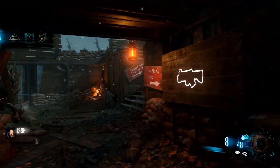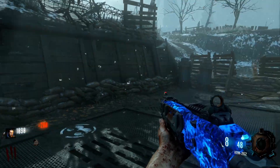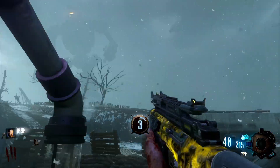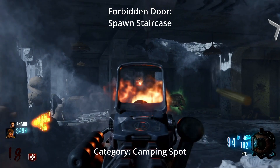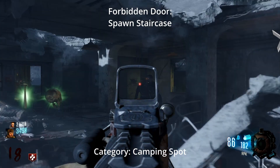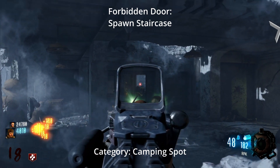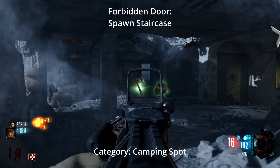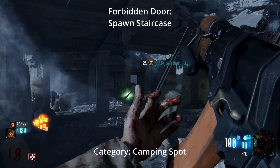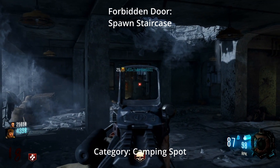Let's point out every single forbidden door across all Call of Duties from World at War to Black Ops 2. Starting off with Nacht, you're not supposed to open the staircase in the spawn room because it creates a good camping spot right next to the grenades. I used to train in the bottom room where the mystery box is, and I ended up opening the forbidden doors countless times until my friends told me about it — and it really does help on this map.